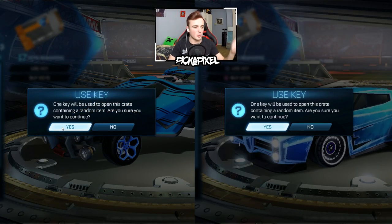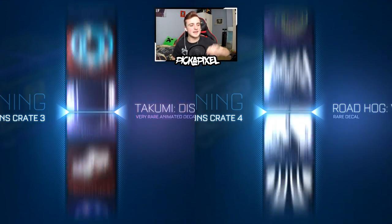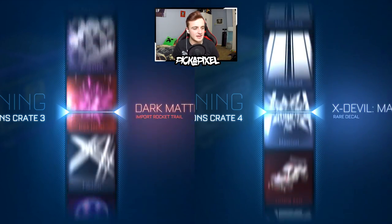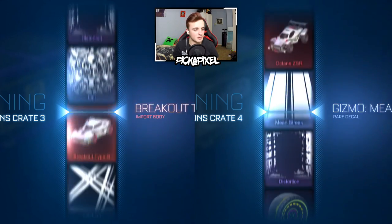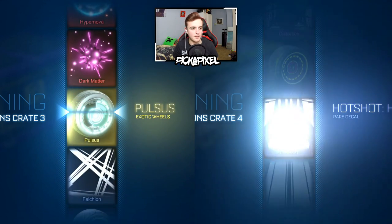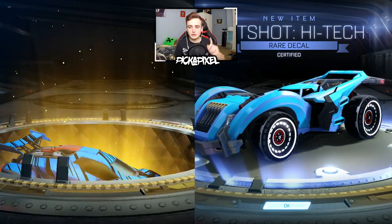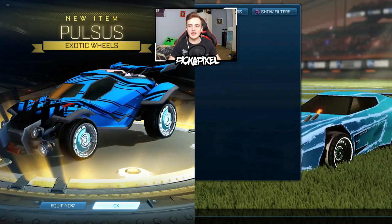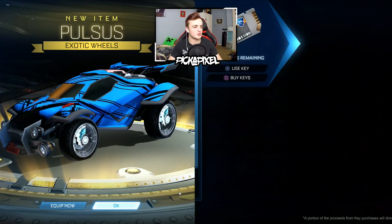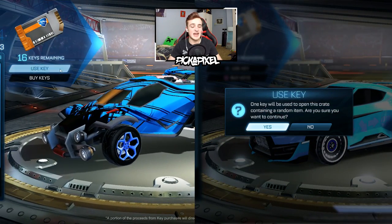C4 crate — we got a Wildfire on the PS4, which isn't great. As soon as I say it, the PC comes in clutch with a Slipstream to bring the crate wars back. A Pulsus wheel — and just like that, PC has bought it level. It is now 2-2. And with two rares from C4 on PS4, which is not great, we're going to now go to C1 crates to finish this out. C3 is now looking a tad stronger.